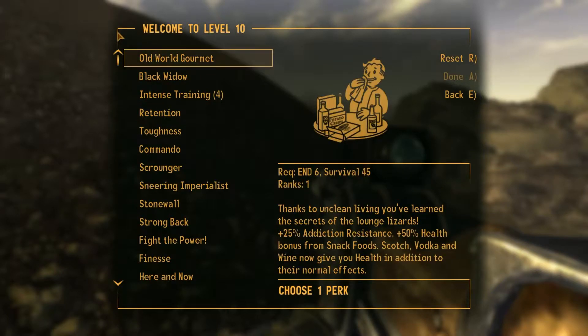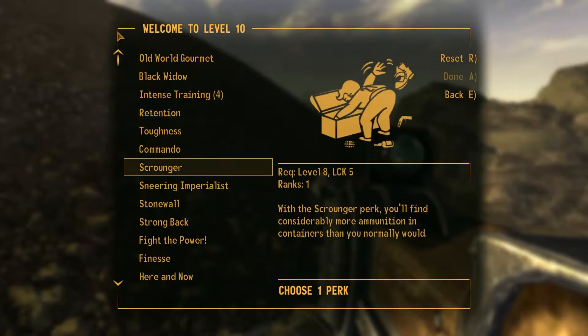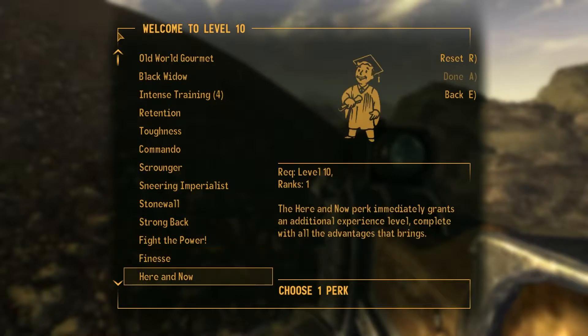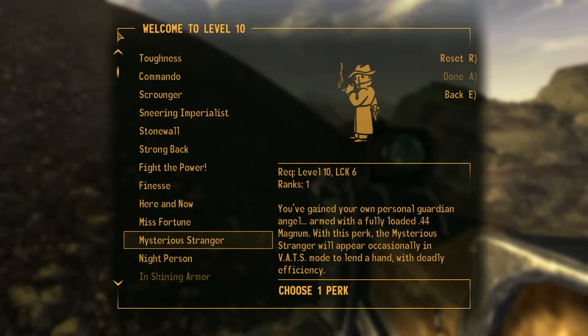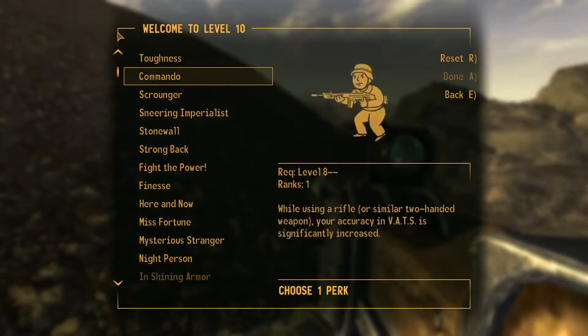Science. Great. Now we have all these parts - counting up to 16. So a d20. 1. Oh, 1 is Old World Gourmet. That's not any good - I thought it was Black Widow.